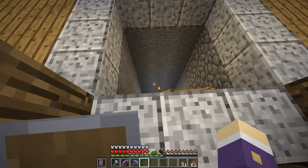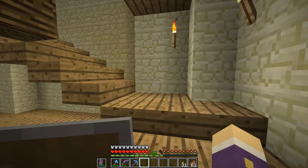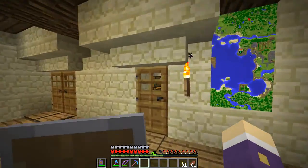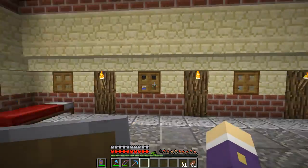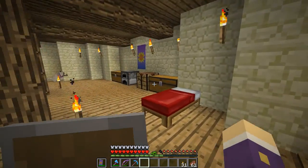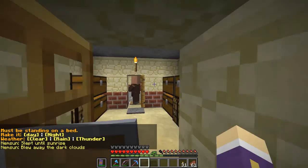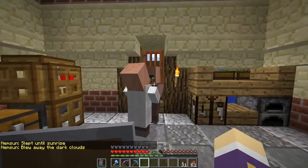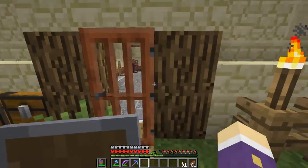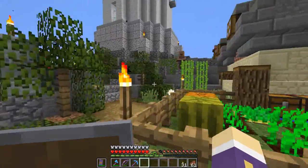I wonder how many have fallen down into the mine shaft — apparently none yet. I wasn't expecting my lighthouse to be overrun by villagers. A villager must have got in to start with and then they kept coming. Let's at least make it daytime so they can leave. It's probably my farm out here that attracted them — it's constantly planted and they may have even bred here and replanted the whole field.